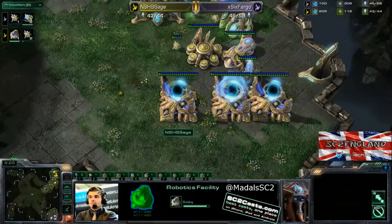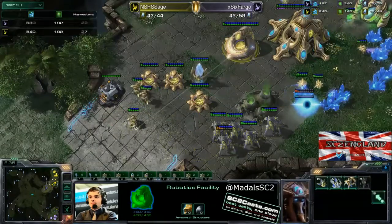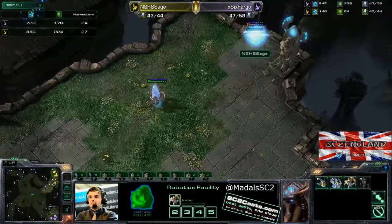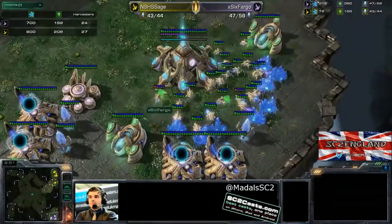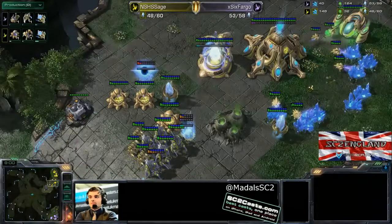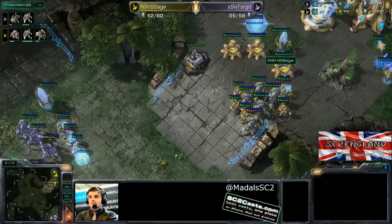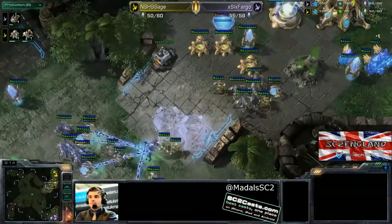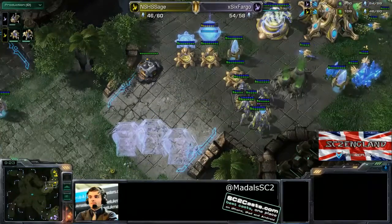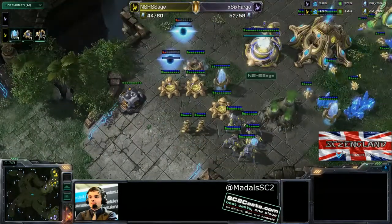More warpins, more zealots. The cannons and stalkers are really decimating Fargo's army. Looking at the lost tab, Fargo is already coming out behind, and as these warpins complete it's going to become harder and harder for the pink Protoss to push through. Sage is corner-boosting his gateways and making a good number of probes — he's already ahead by four workers. Sage is also putting down a pylon in his opponent's base so he can warp in units for counter-aggression. He's getting a fourth cannon up and the immortal is nearly out.